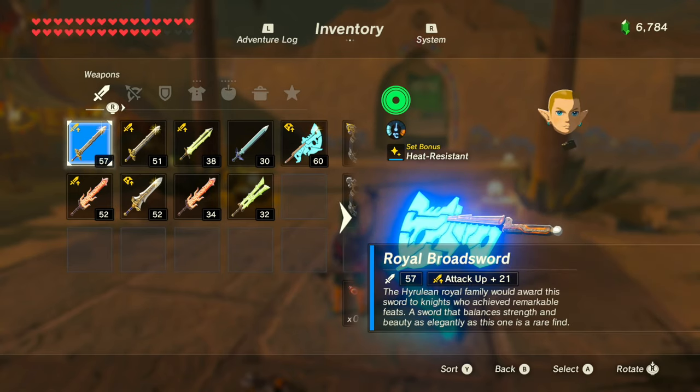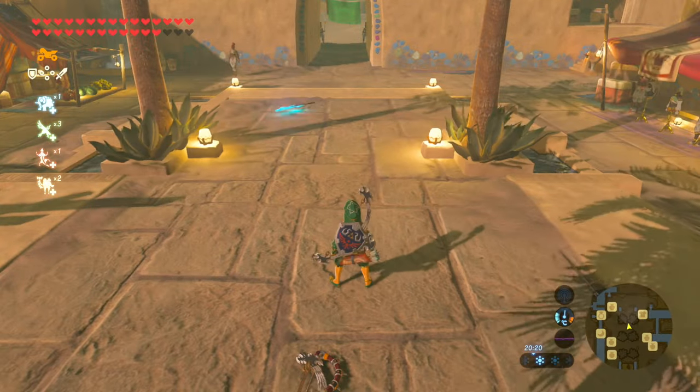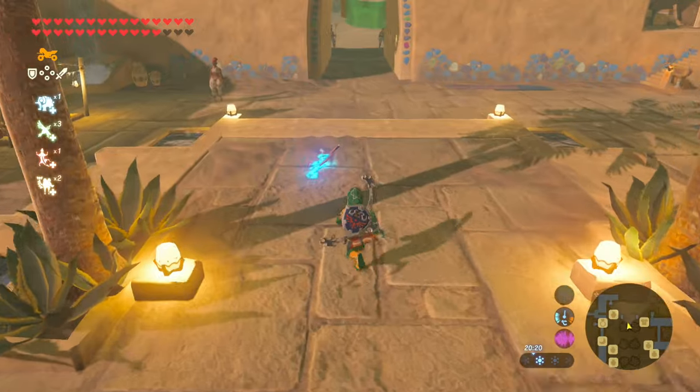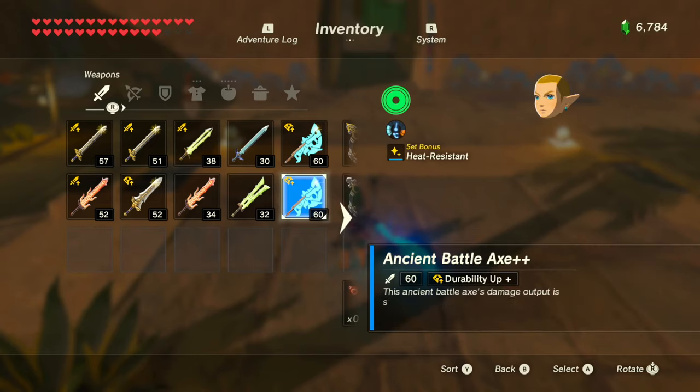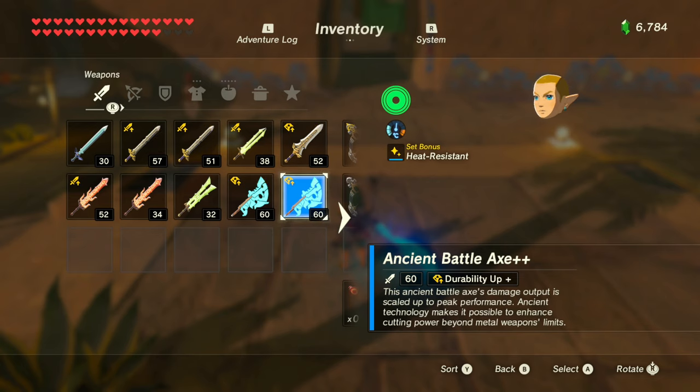Now go off the menu and press the R button to throw your sword. Go over and pick it up — it should duplicate. And now we've got two Ancient Battleaxes++ and that's how you duplicate.